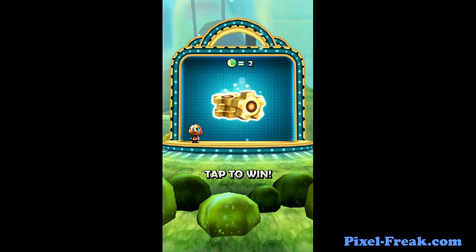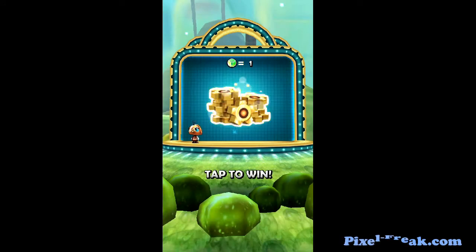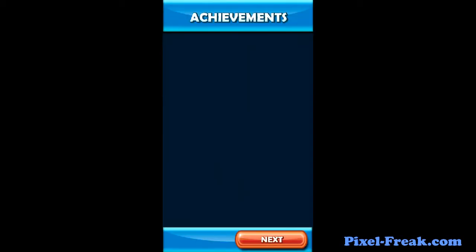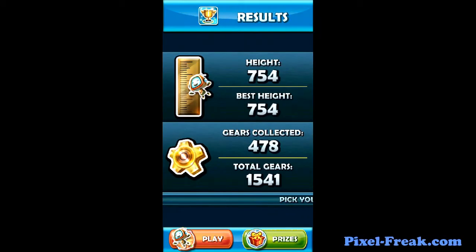Tap to win! Gears! I got ripped off! And I got an emergency bubble — so that's good. That was an achievement, that's cool. I started timing my jumps at the end. 1,500 gears.